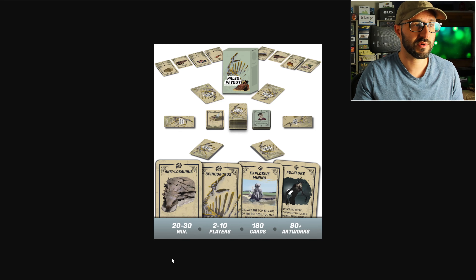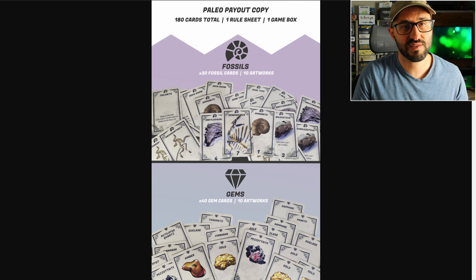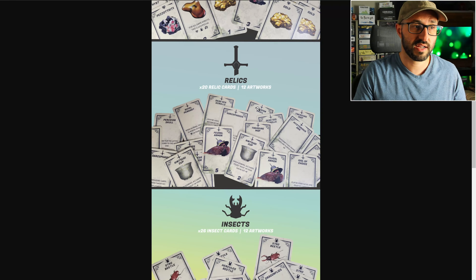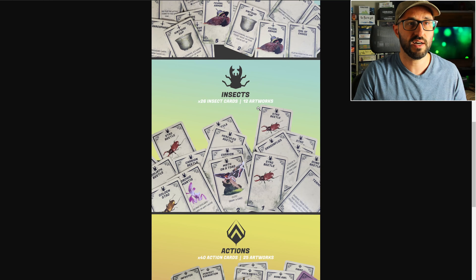This is a set collection game where players are trying to collect different treasures and relics in order to score the most victory points. Players draw cards from a shared deck every round, drawing things like fossils, relics, and rare insect cards. These cards grant different point values, special effects, or auctions that players can perform on their turn.